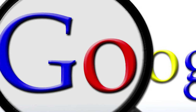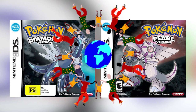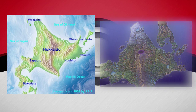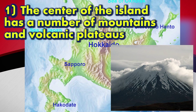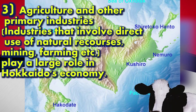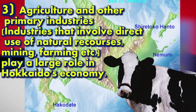While doing research for this generation, it has turned out to be one of the most culturally based generations in all the Pokemon games, and it's really made me come to appreciate these games more. Hokkaido is characterized by a few key things: number one, the center of the island has a large number of mountains and volcanic plateaus; number two, there are coastal plains in all directions; and number three, agriculture and other primary industries — like mining and farming — play a large role in Hokkaido's economy.